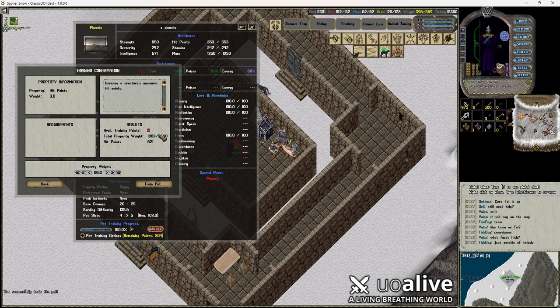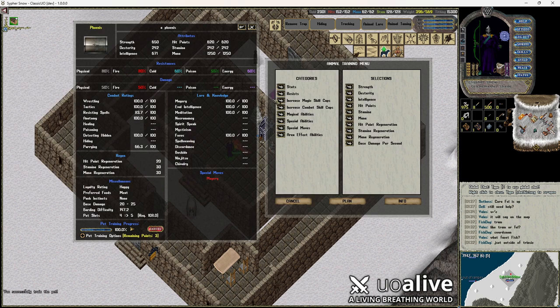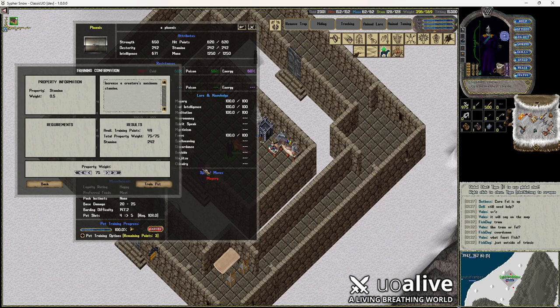Hit points we definitely need to work on, because they're pretty low. Let's see — that actually is pretty good: 621. We'll do 621. So with those stats right there — 620 health, 1,250 mana, 242 stamina — let's get the stamina up to a rounder number as well.